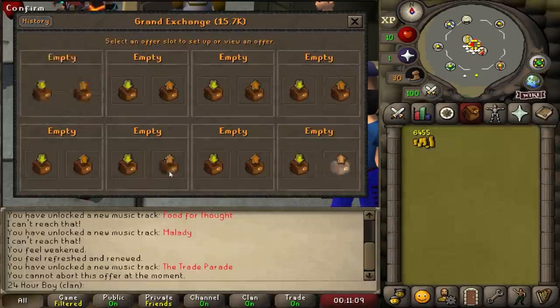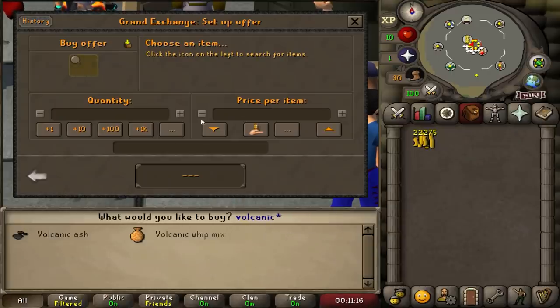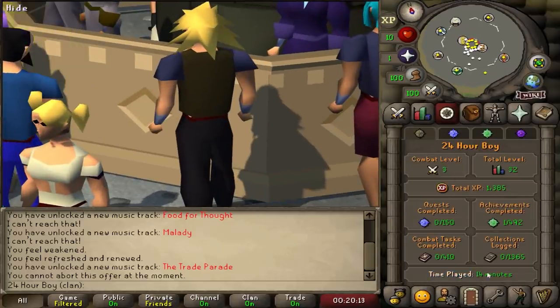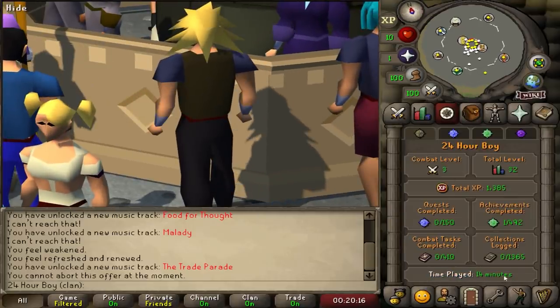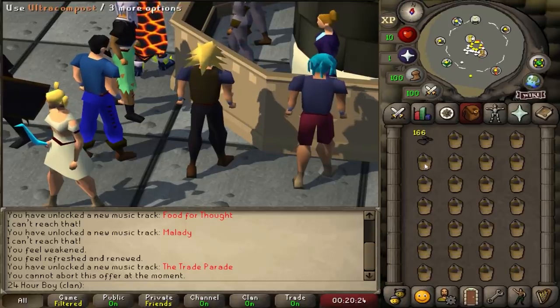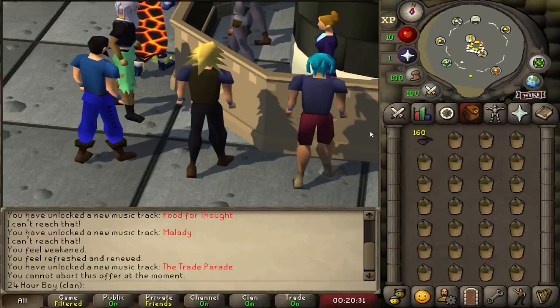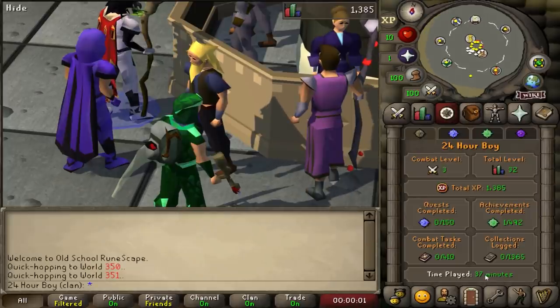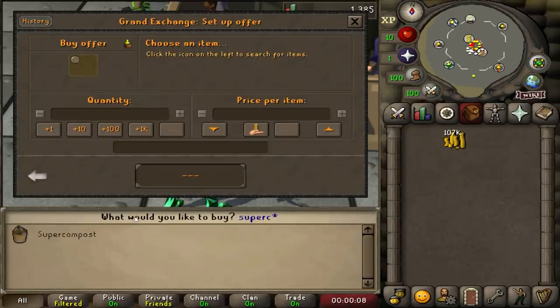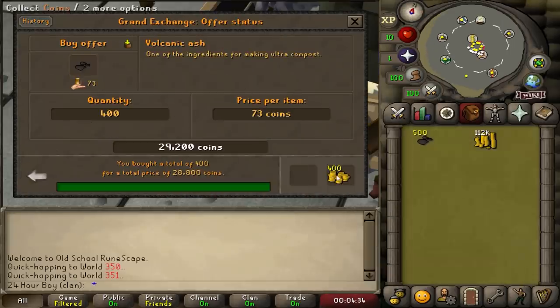22k. I'm gonna do this till I get about 50k. You have to log out to update your play time. This method is way better than I expected and there's literally no requirements except having money. We're 37 minutes in and I have 100k, so I'll do one more venture on this and then move on to the next thing.